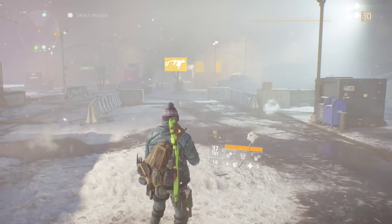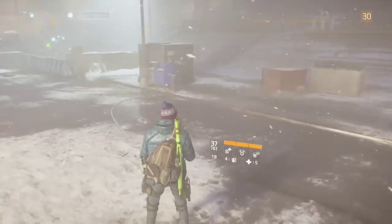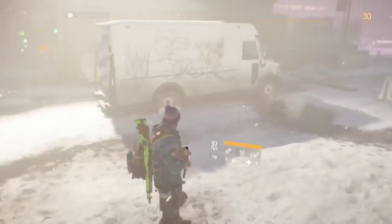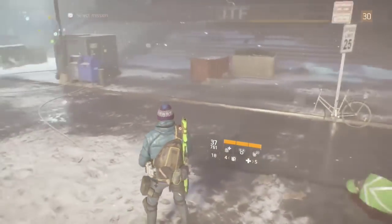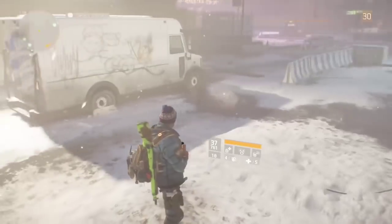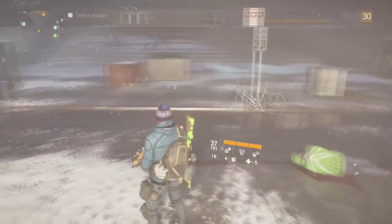Hey, what's up guys, it's your boy StadyJ and today I'll be teaching y'all how to do this glitch. It's basically a god mode glitch where you can have a riot shield out and your weapon out at the same time, and you can't get shot because you have a riot shield and your primary or secondary weapon — not your pistol, but a primary or secondary. It's a really simple glitch, really easy.